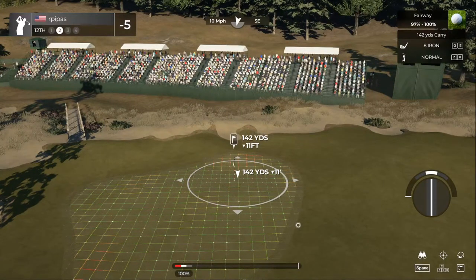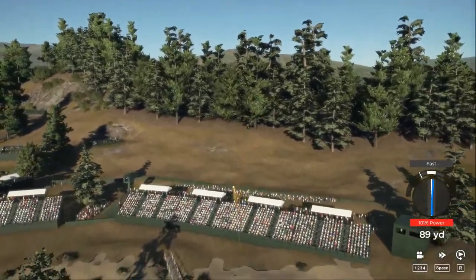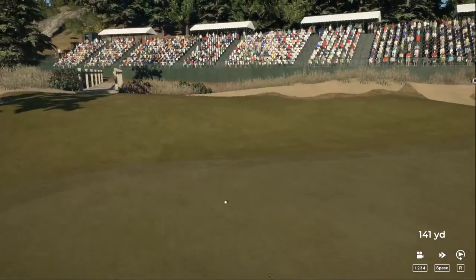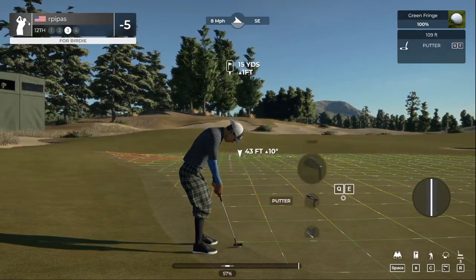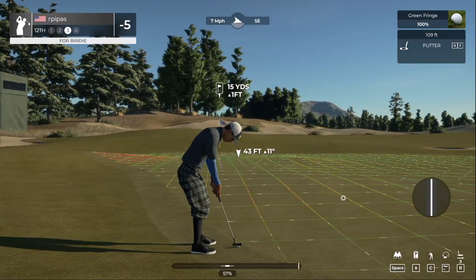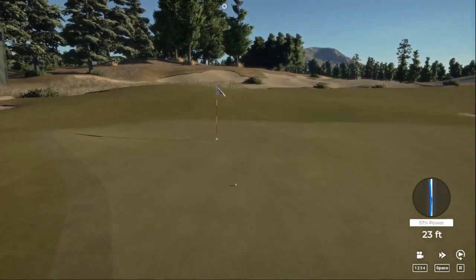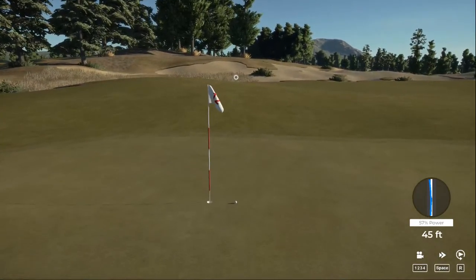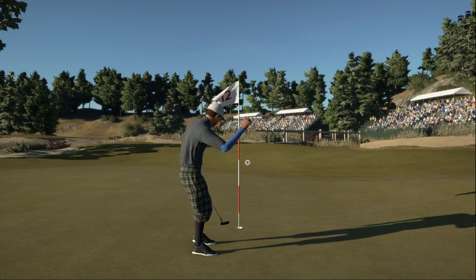I'm wondering if the wind is going to cancel out the elevation change. Got a nice backstop right there — this is pin placement number one. Going to hit the approach shot and use that backstop with a little backspin to pull it back towards the hole. That's a decent putt. I wish I could putt better with the master settings — I'm so inconsistent with it. Let's move on to the next.